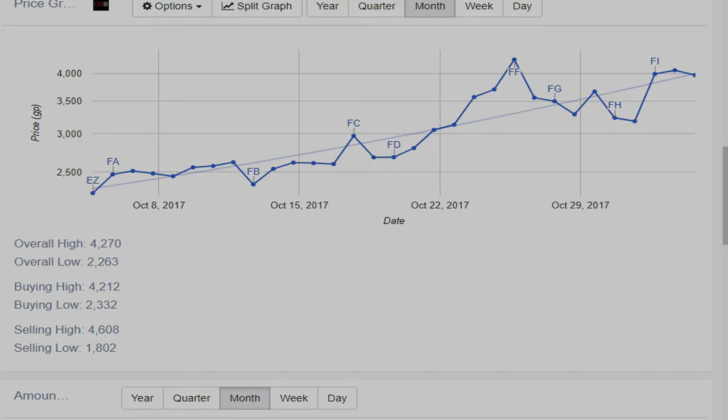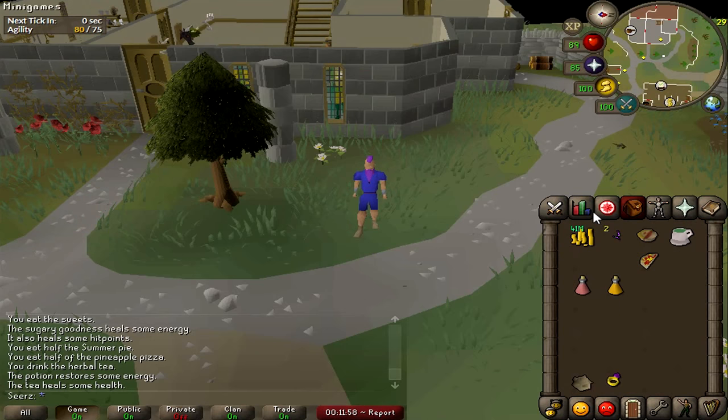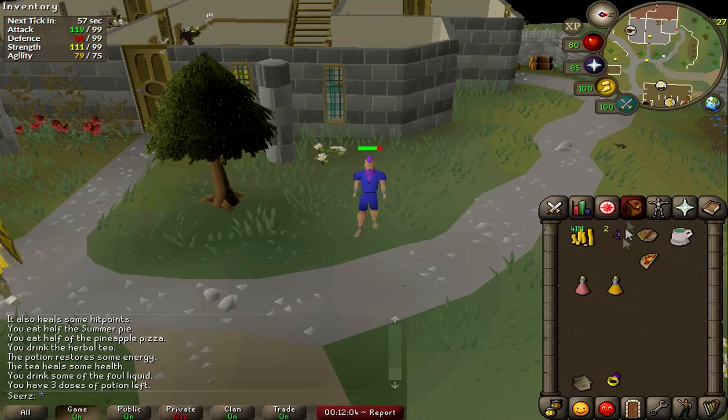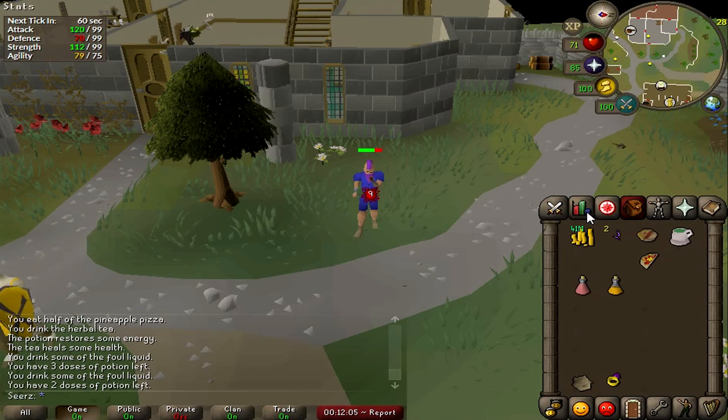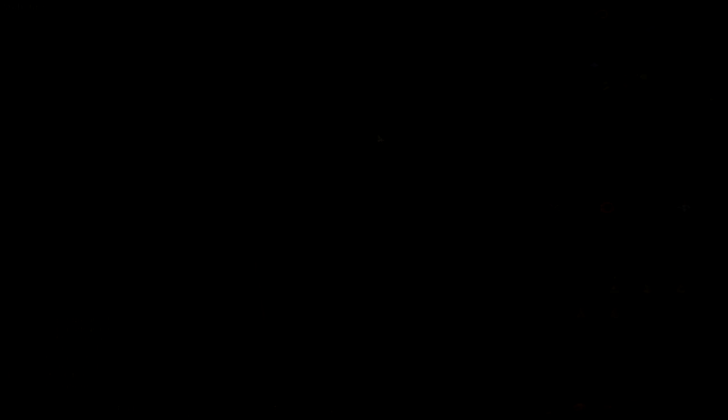Last is the Zamorak brew. These are a little expensive right now — I remember them being like 1.5k at some point. The feature is that it damages you based on your current HP. As you can see, I'm 99 attack — if I drink a super combat or super attack I'd be 118, but with the Zamorak brew I'm 120. It's really good for slayer tasks or hitting hard on bosses, but with the price being so high right now they're not that viable.